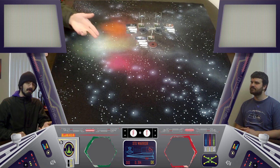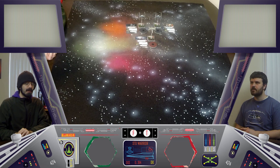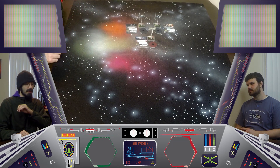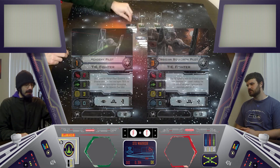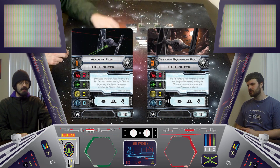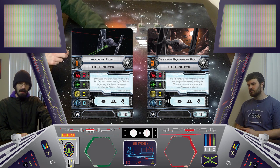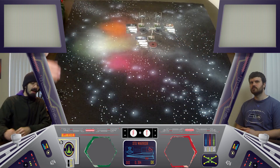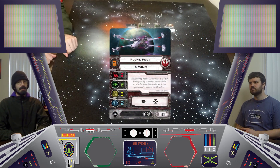Since this is going to be our first game in the series, we thought we'd start it out basic. We're going to be using just the base set and the quick start rules. That means we are going to have an Academy Pilot TIE Fighter and an Obsidian Squadron TIE Fighter versus a lone rookie X-Wing Pilot in the middle of empty space, brought to you by Hotz Mats - that's H-O-T with a Z - and there will be no upgrades. Final destination.